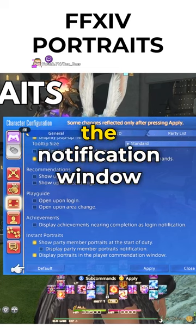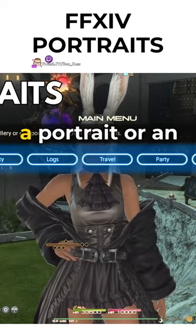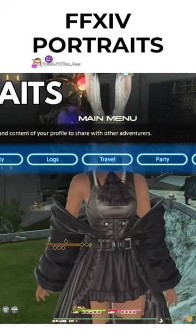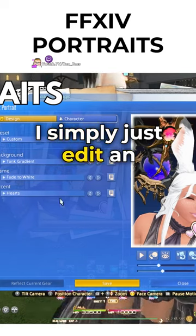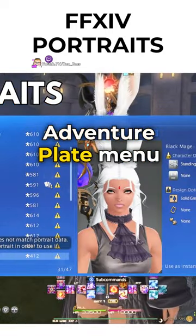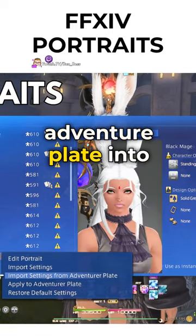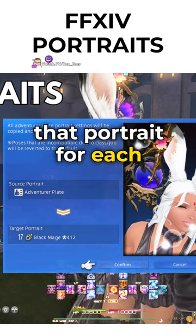I personally unchecked the notification window as I find it's redundant. You can now edit either a portrait or an adventure plate to get started. I simply edit an adventure plate, then tab over to Portraits — right under the adventure plate menu item — where you can import your adventure plate into that portrait for each job.